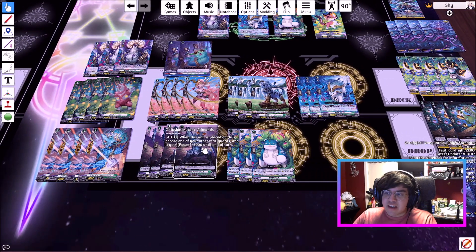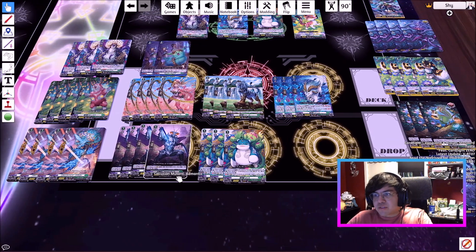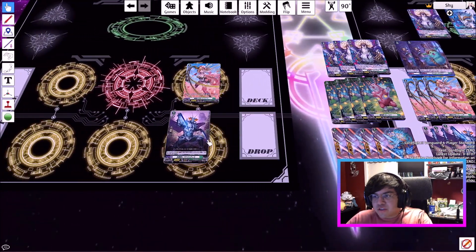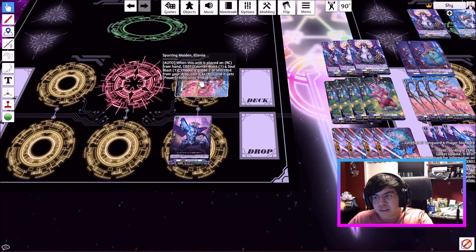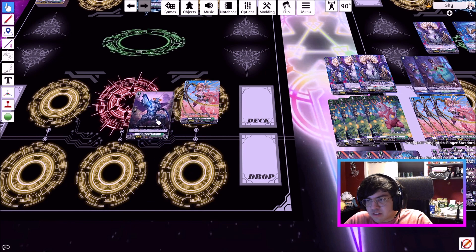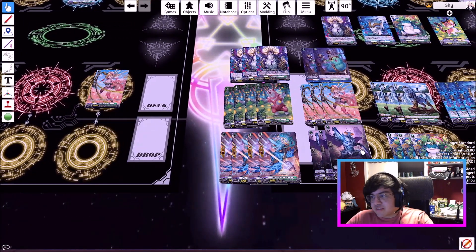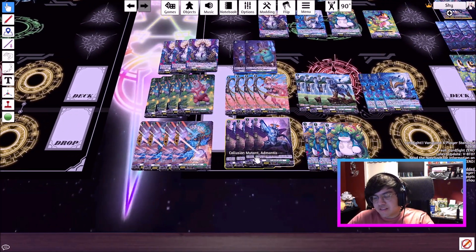Next we have the Add Mantis bug card. This card is fantastic. When this unit is placed on rearguard, choose one of your other rearguards and it gets plus 5,000 power. This is just strong because it helps hit magic numbers. Let's say you call a column of the bug and Alenia — you call Alenia first, use her effect, then call the bug and give her 5,000 power. Now that column is 23,000. If you Persona Ride and swing with Alenia alone, she swings for 25,000 — a magic number. Alenia also synergizes: if this card is in your drop zone, you can use Alenia's effect to bring it back, and its effect activates giving another unit 5,000 power. It's a common and just very key to the deck.